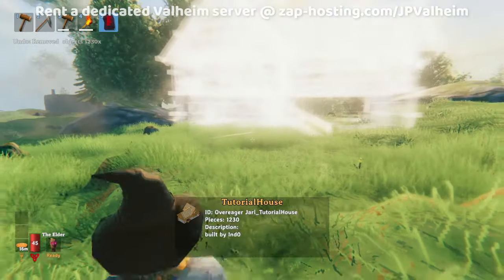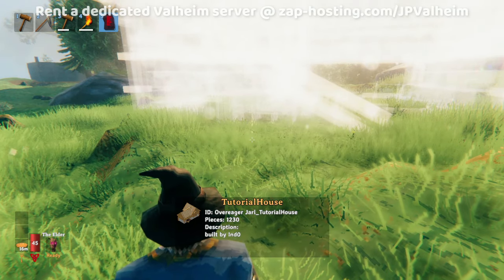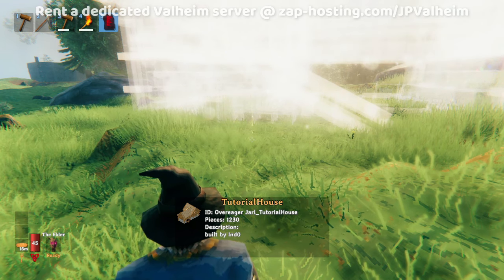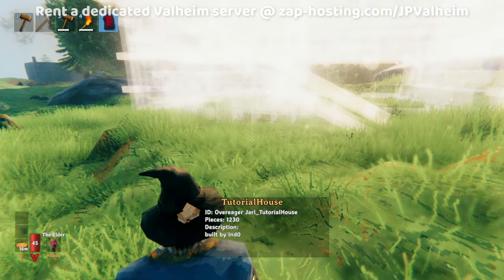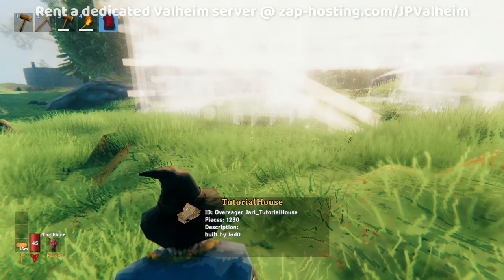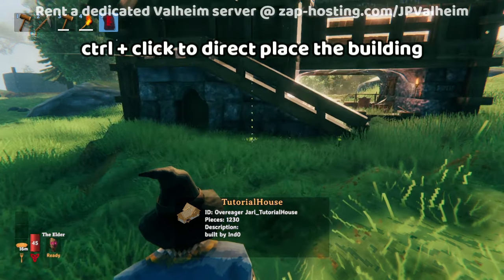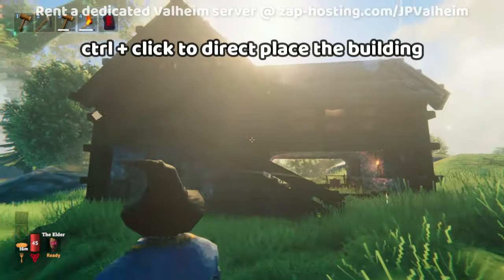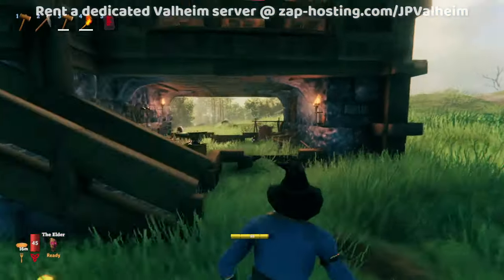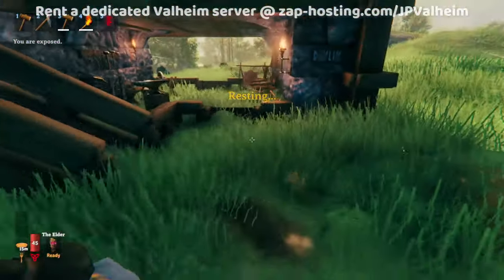There's a config file where you can change the default so all you do is click. But without editing the config file, you can make it work by looking at the exact right spot, then holding control and clicking. Now it's going to place it directly. As you can see, this is just a regular vanilla building — it was placed here, but the terrain wasn't changed at all.